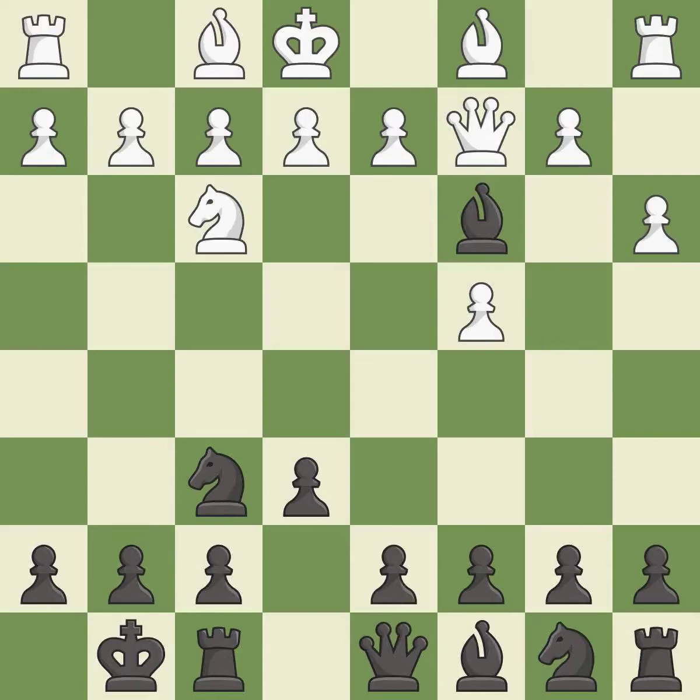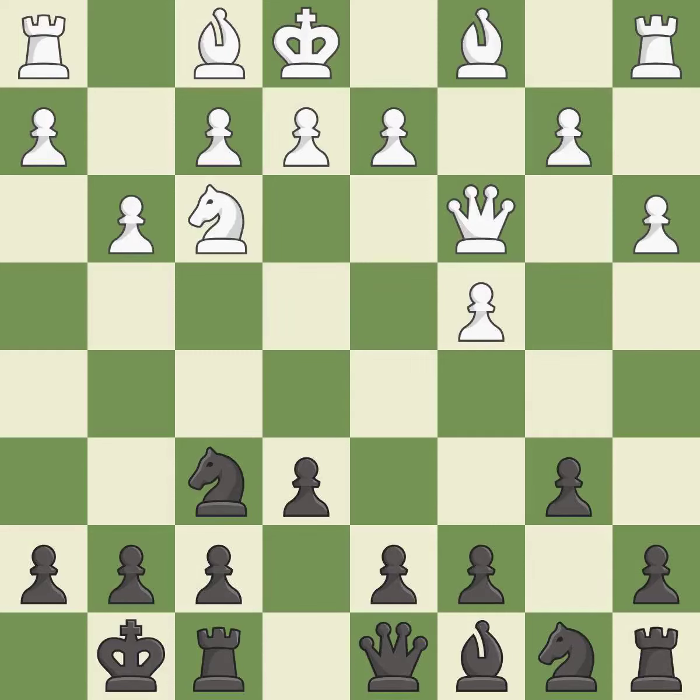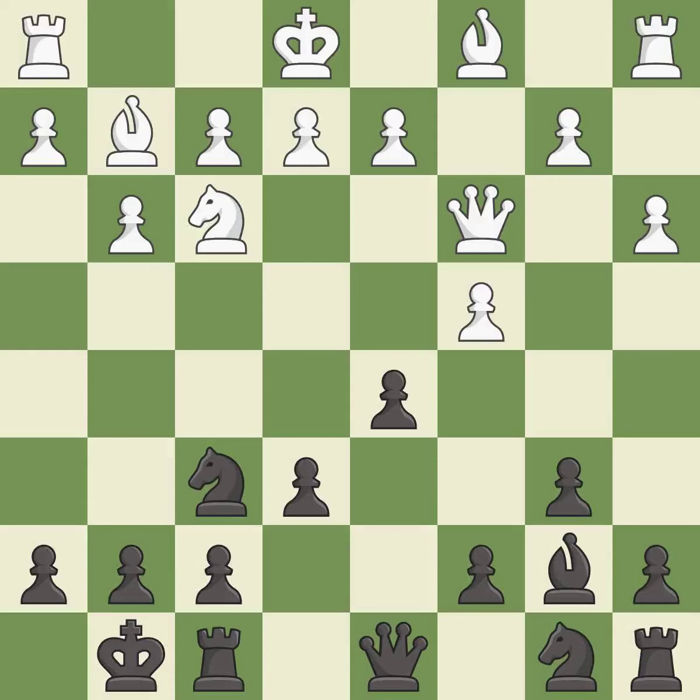This is an equal trade — takes back. This prepares the bishop for development. This develops the bishop and gives it scope on the long diagonal. This fianchettos the bishop by placing it on a powerful diagonal. It is the last book move, a very strong play.